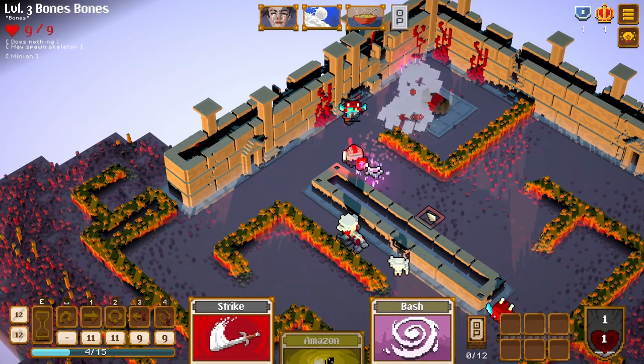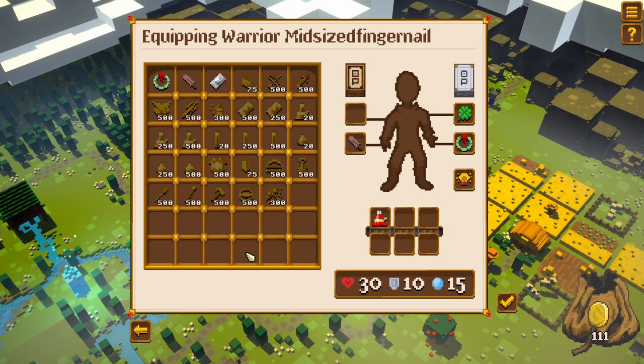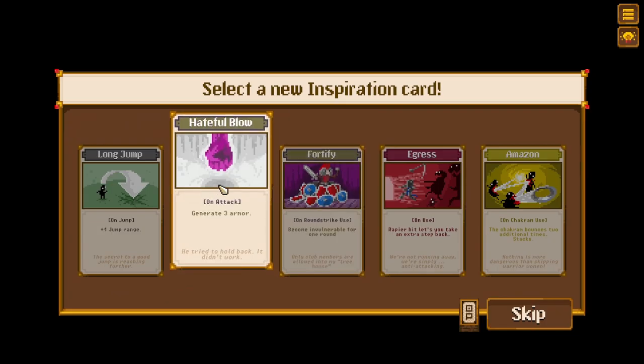Come on — nope, we died. Well, I'm almost in the top 100, that's pretty good. As a point of information — this game does have meta progression. If that's not your jam, now you know. On attack, generate three armor — this is too good to pass up.